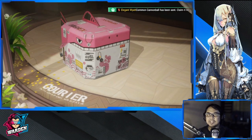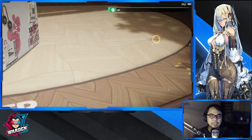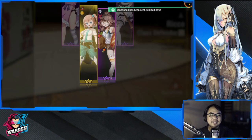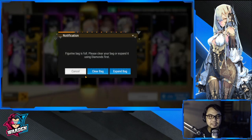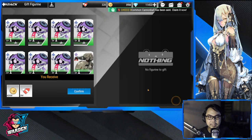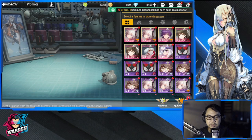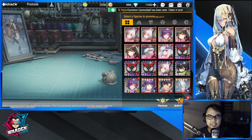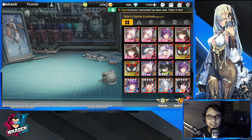We're using our gems — I haven't saved up that much for the past month. Hopefully this is her... this is not her, it's Riko. I keep getting junk recently, I don't know why. My bag is already full, okay, let's just clean this up and promote somebody. This is the pitfall of having a limited inventory.